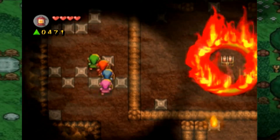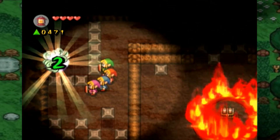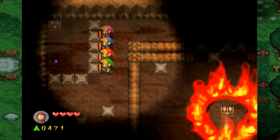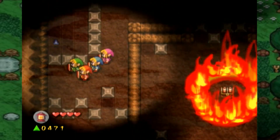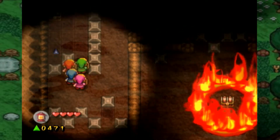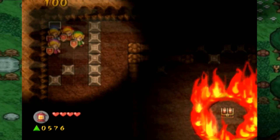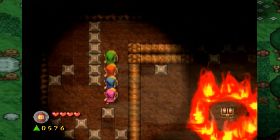One of these blocks. This one. There we go. We're already a fourth of the way there, guys. It's just that easy to get force gems.